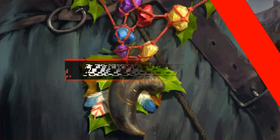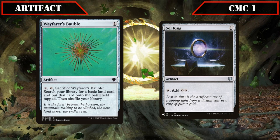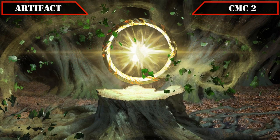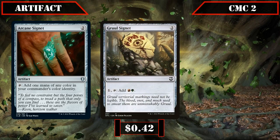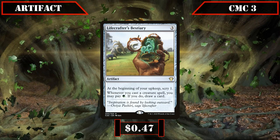For artifacts, the CMC 1 slot has Wayfarer's Bauble, which can sac to put a basic land into play tapped, and Sol Ring, which taps for 2 colorless. CMC 2 brings Arcane Signet tapping for any color in our commander's color identity, Gruul Signet generating red and green, and Rakdos Signet generating black and red — all cheap ramp to speed up our mana base. In the CMC 3 slot, Lifecrafter's Bestiary lets us scry 1 on our upkeep and pay a green whenever we cast a creature spell to draw a card, providing repeatable card advantage alongside our large creature count.